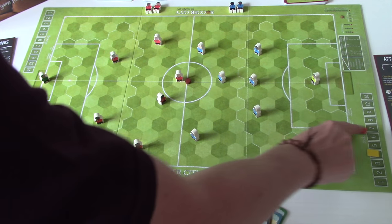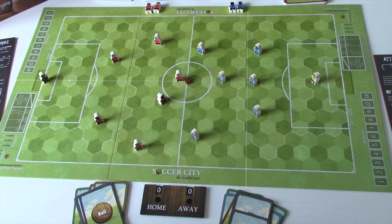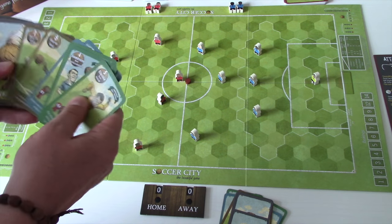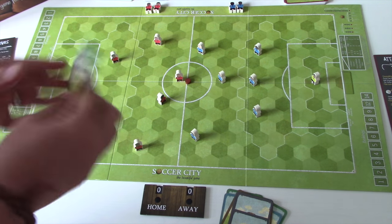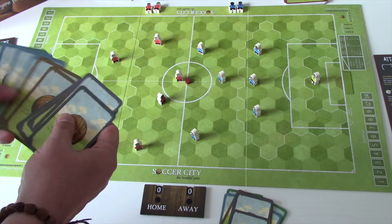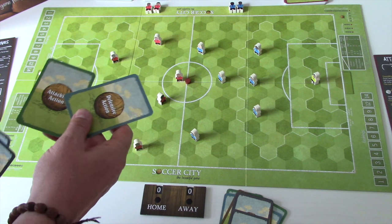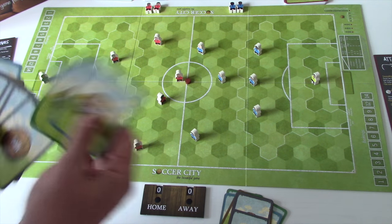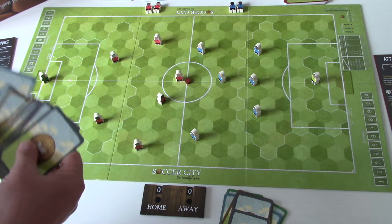This is a turn-based game, so everything's nice and slow. Red is kicking off with a huge hand of cards. The makeup of your hand always stays the same — at the end of every turn you replenish with the cards you've used. So if you've played an attacking card and a defending card, you pull back one of each to keep the composition of your hand the same. The team with the ball is the attacking team.